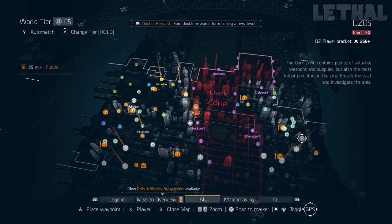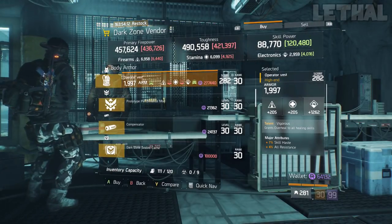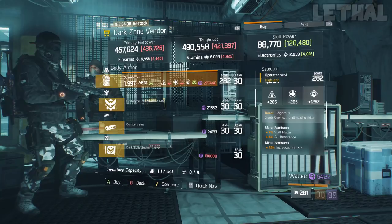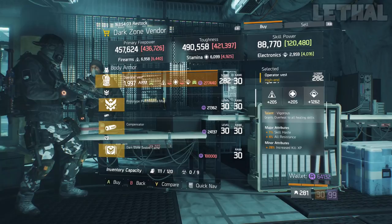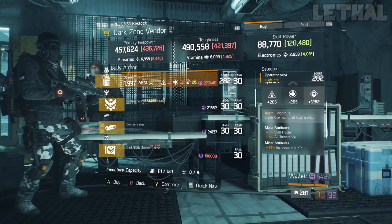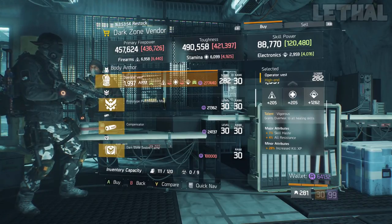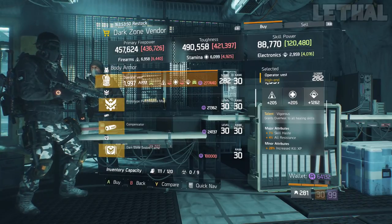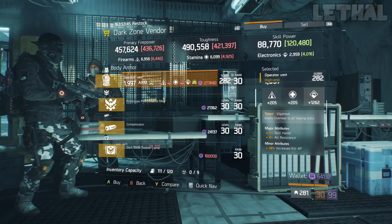If you're looking for a decent Vigorous Chest Piece, you want to stop by the West 46th Street Checkpoint. He's actually selling one — it comes with 1262 Electronics, 7% skill haste, 4% all resistance, and 28% increased skill XP. The only thing you really have to do is get rid of the all resistance and go for health or whatever else you need on your build. You can probably optimize this and make it a little bit better, but besides that it's pretty good. If you want to use a 5-piece Tactician with a Vigorous Chest Piece or any other build, it's going to fit perfectly.